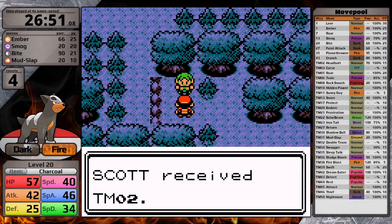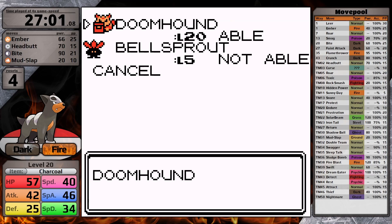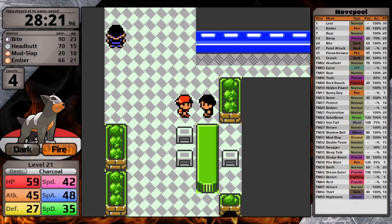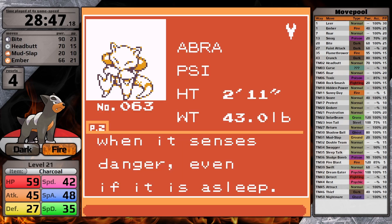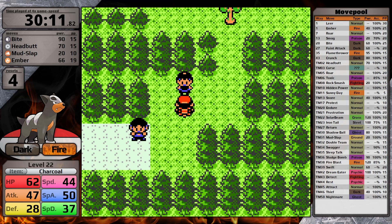In the forest, I grab the TM for Headbutt and teach it to Houndour immediately. This is a great physical move, and it also has a 30% chance to flinch — I think we're going to be seeing a lot of flinches in this run. Then in Goldenrod City, I get the bike and head into the Underground, where I give Houndour a fancy haircut to make Return better. After that, I buy myself an Abra, and then north of the city, I fight some trainers. After all that, I talk to Floria and head back to the gym using Abra to teleport.